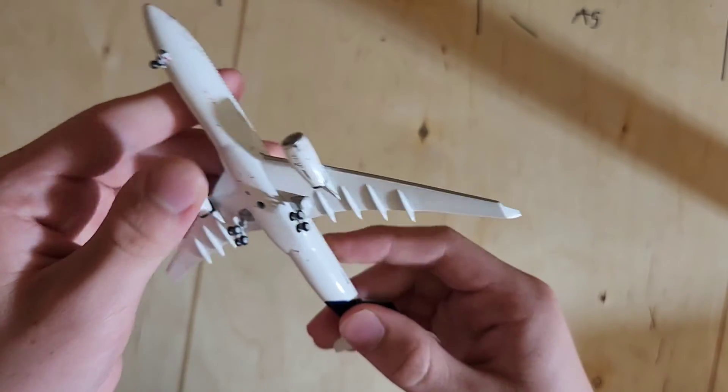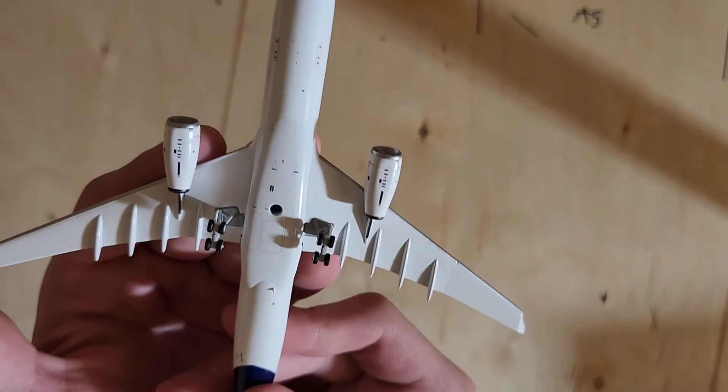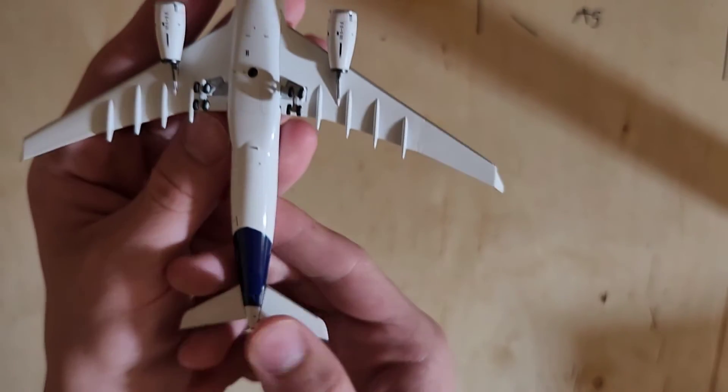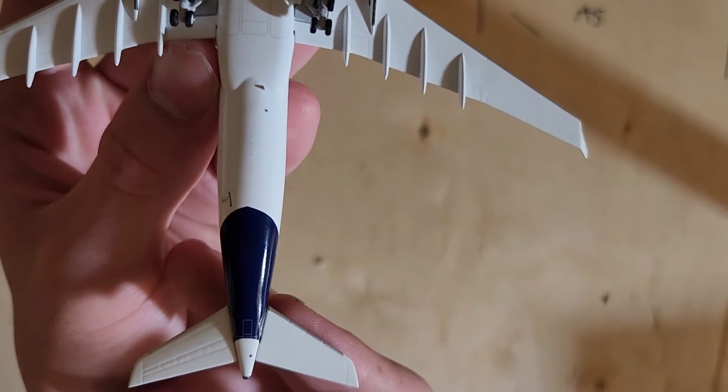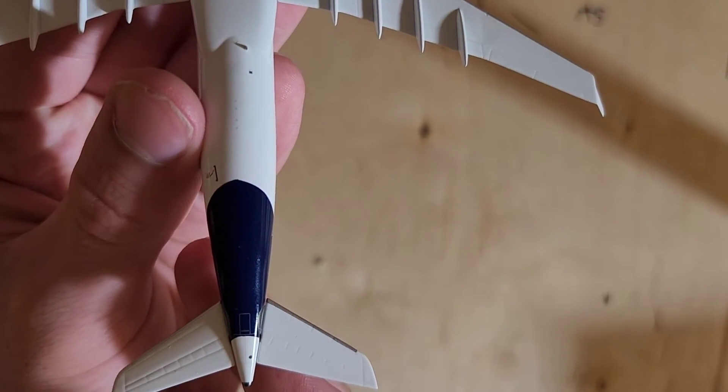On the bottom here we have a hole for the stand, the main landing gear, the two engines, the nose gear. Back here we have the dark blue and then the skid pad.